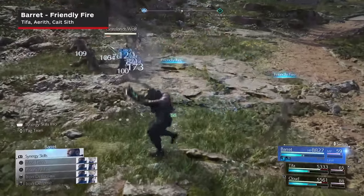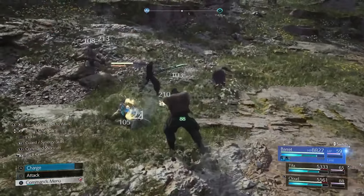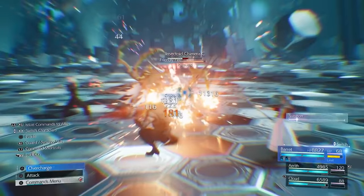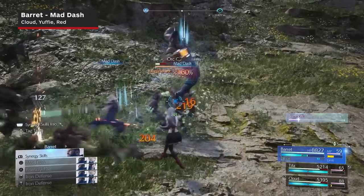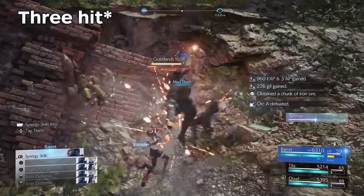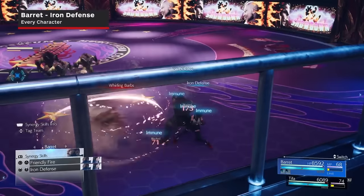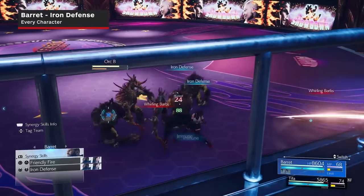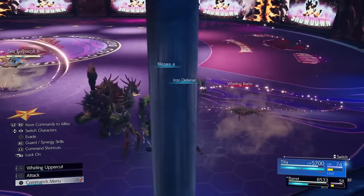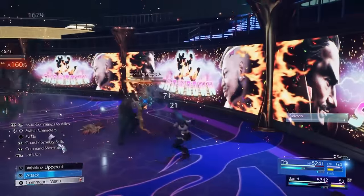Barret's first skill, Friendly Fire, is an offensive skill used with Tifa, Aerith, and or Cait Sith that does a quick shot and hop back for decent damage. It is especially good to use with Aerith for the aforementioned reason that she's a character that struggles a bit to build ATB. Mad Dash works with Cloud, Yuffie, and Red, and has Barret rushing forward with a charge attack that leads to a two-hit follow-up. It's a bit slow and Barret does his best work at a distance, but sometimes you have to work with what you've got. Iron Defense is a great defensive skill, usable with every character, that significantly reduces the amount of damage taken while in the stance. There's no counterattack opportunity, but you can hold it down for as long as you want. It doesn't work against all attacks, but against certain flurries that would otherwise just be blocked, this is a great option.